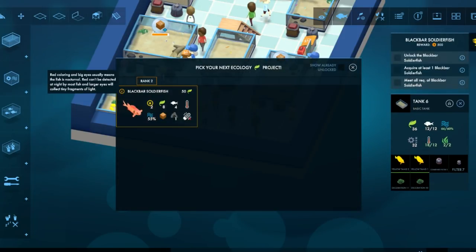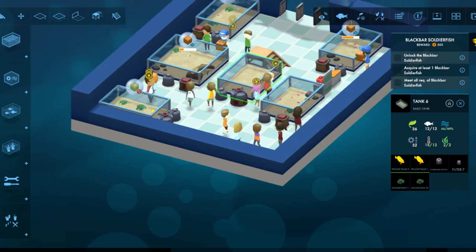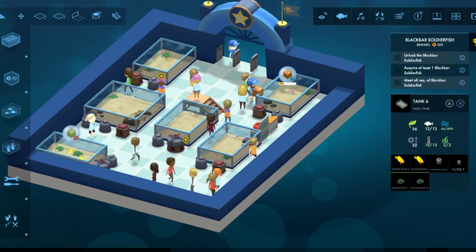Akbar soldierfish — red coloring and big eyes means the fish is nocturnal. Red can't be detected at night by most fish. See? That's why I love cool little facts like that. It really kind of feels like you're researching and learning about the fish as you unlock them.